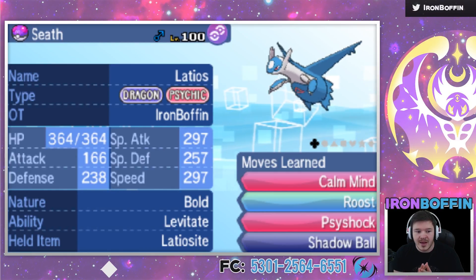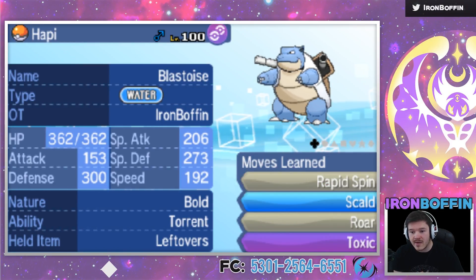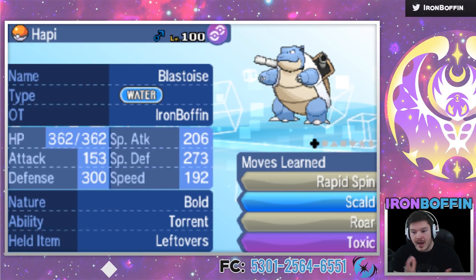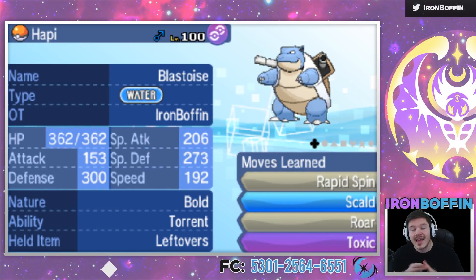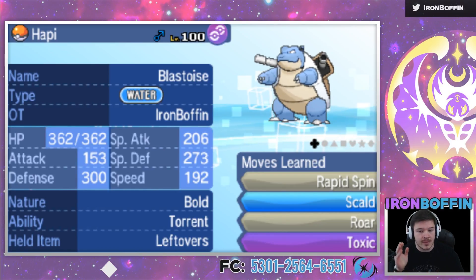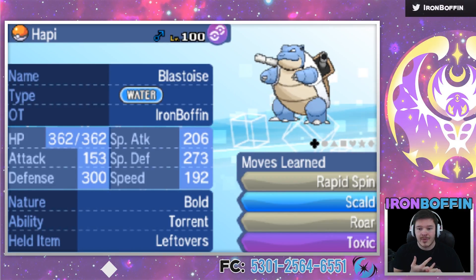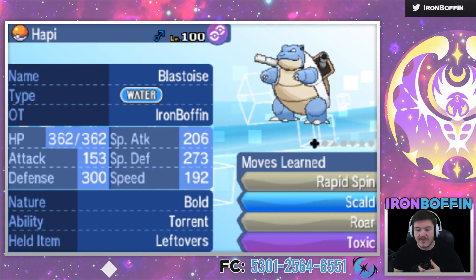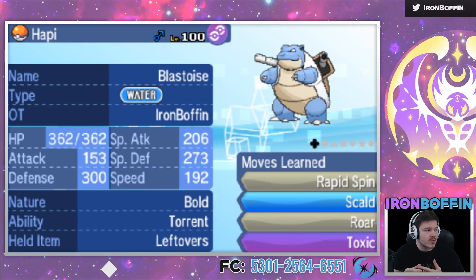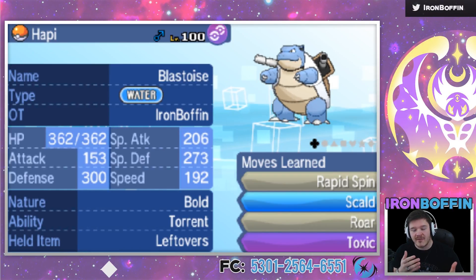Next mon, I've got my Suicune counter — Blastoise! It has Rapid Spin, Scald, Roar, and Toxic. Basically, this thing is supposed to take hits from things like Metagross. I can take two Thunder Punches and the third one will kill me, but maybe I'll get a Scald burn before then. We have Roar in case he wants to go for a sub Calm Mind Suicune — Roar goes through the sub, which is really good. And Toxic lets me poison his bulky switch-ins like Tangrowth. I'll be pretty loose with the Toxics, just trying to poison everything.